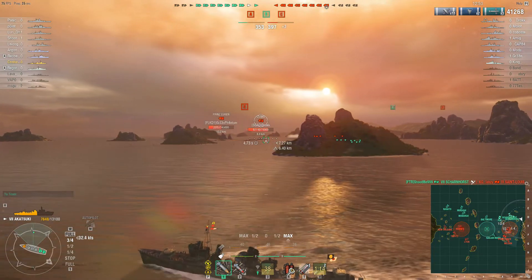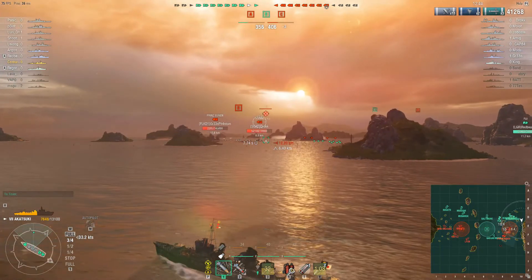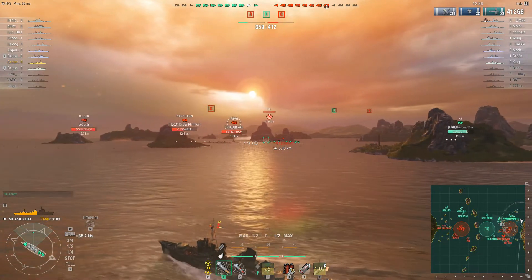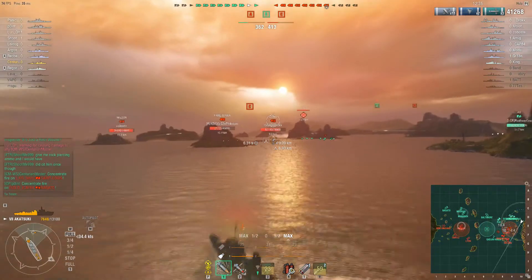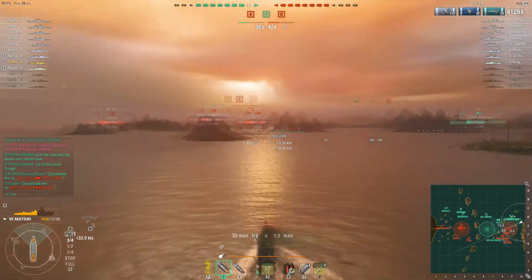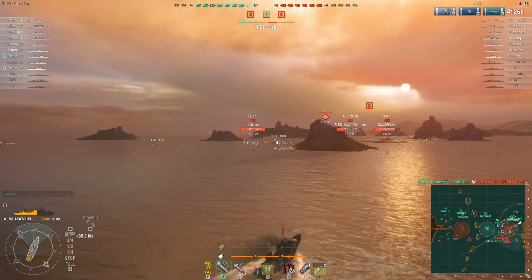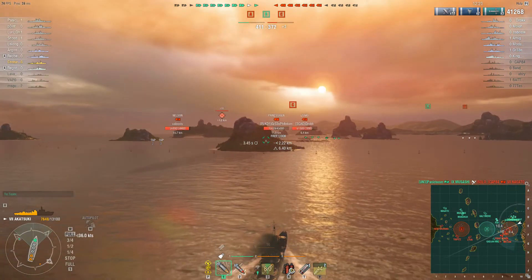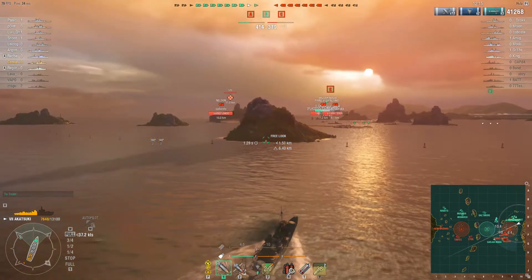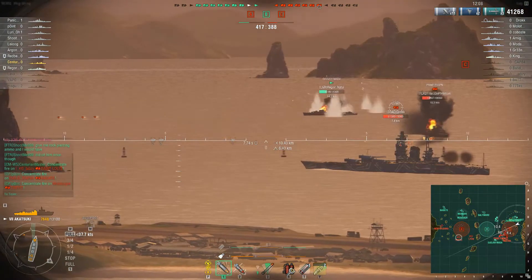We get a couple of hits using island cover but we don't get the kill. At this point it's two caps to one — slightly behind on cap points but with a one-ship advantage, as close as you can get to an even game. I've made the decision to stay on this side, support whatever ships I can, spot when I can, and constantly try to blanket torpedoes out. There are opportunities in this game to be a little more aggressive with the guns and HE, possibly from smoke screens at various points.